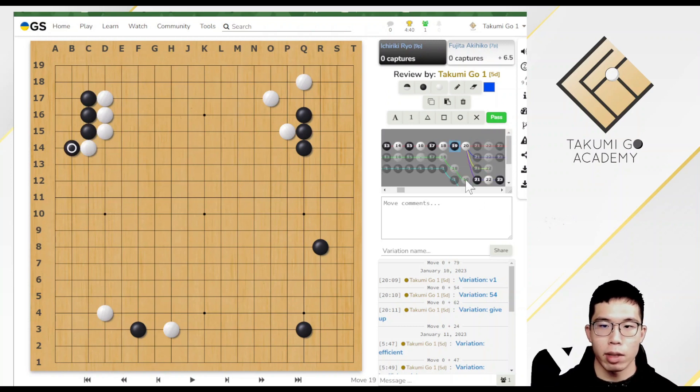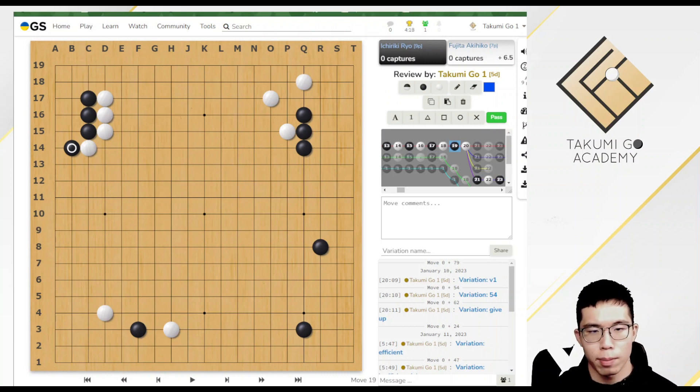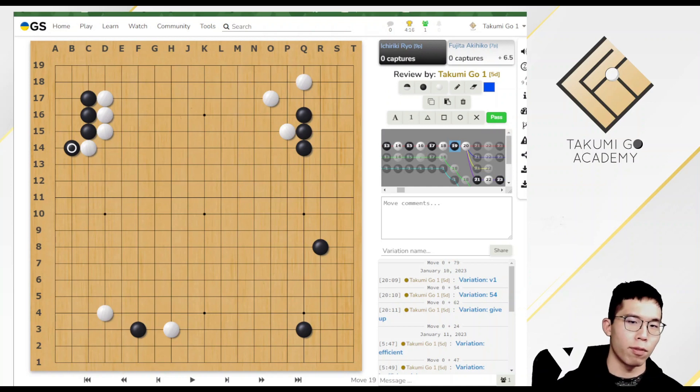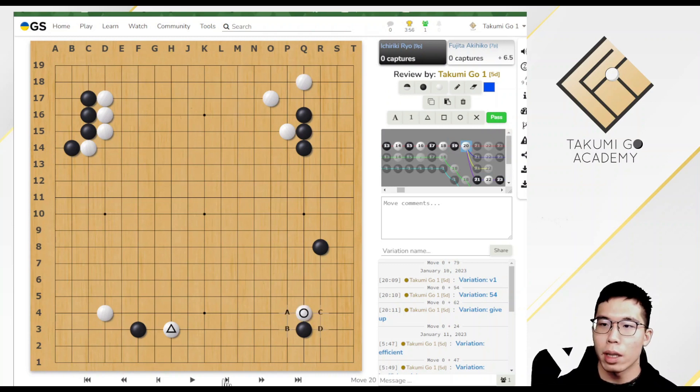Now White gets the center. Let's guess where White would play next. There is no single model answer, but there is a move that is very common at this moment — the Attach. This move is also suggested by AI to deal with the Chinese opening. There are four ways for Black to play: A, B, C, and D.